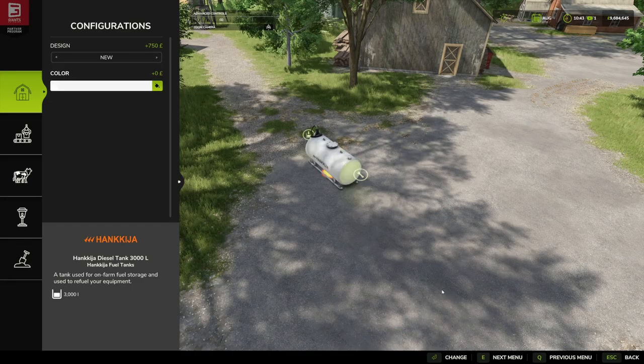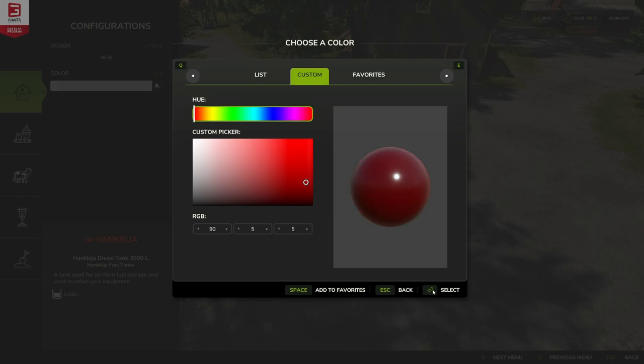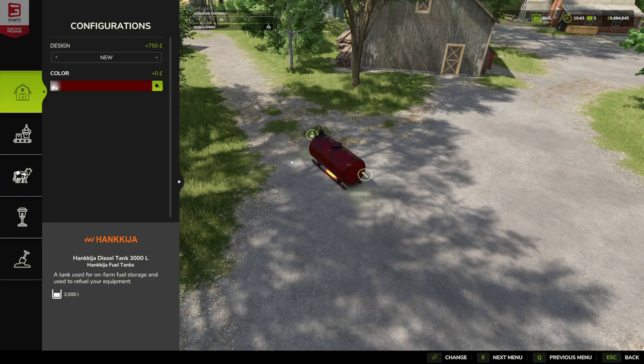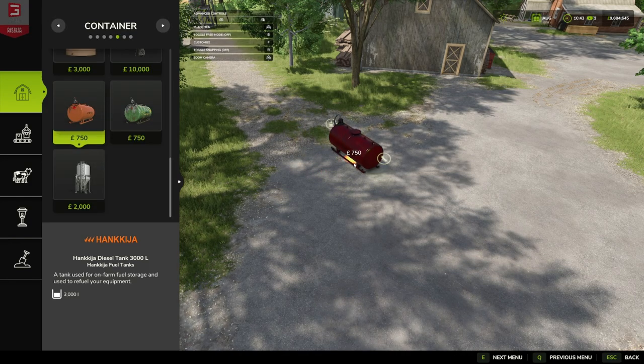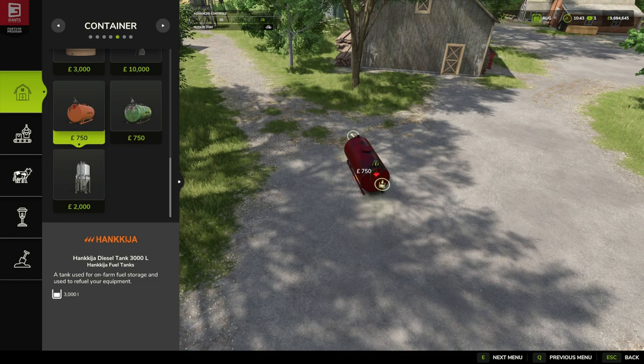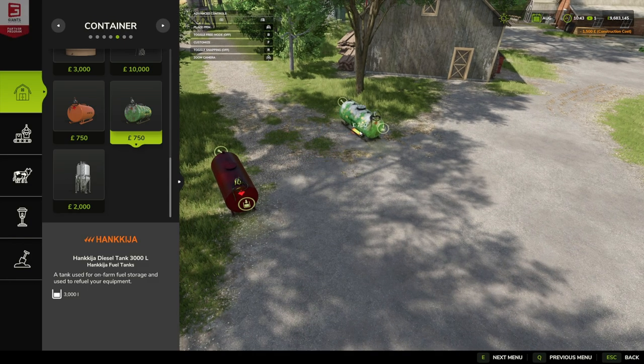Let's see if the customization worked — yes, that worked. I wasn't expecting that customization option, so I'm going to place two tanks. This is the new one — we'll stick that on this side of the path, and then we've got the old one which we'll place on this side.